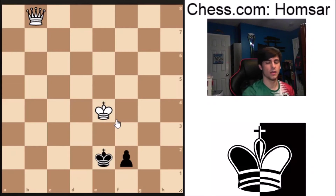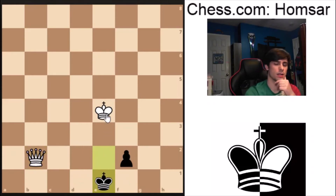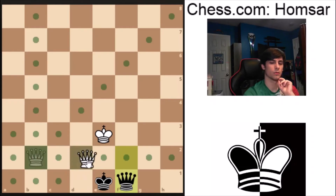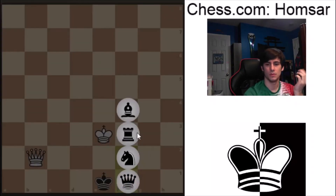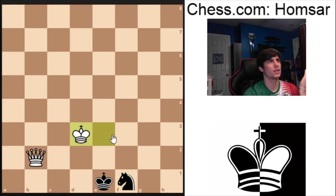Let's look at how this works. Queen d2 check, then king e1, and then king e3. Here's the point: if black promotes to a queen, queen d2 is checkmate. If instead they try a knight promotion with check, after moving the king you can easily checkmate — a queen and king are just an easy checkmate against a knight.